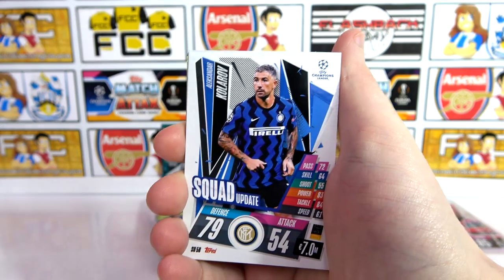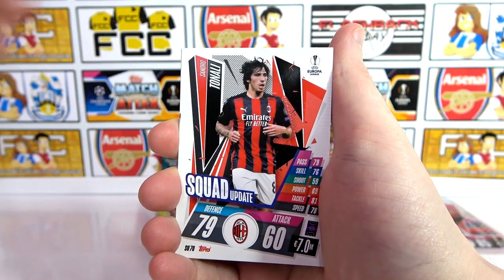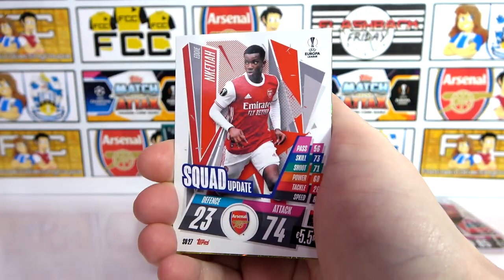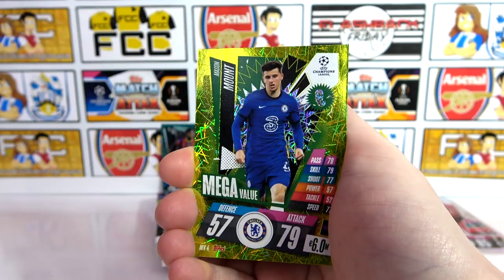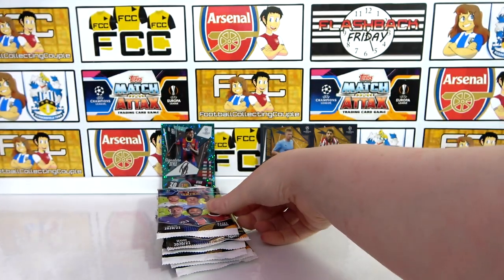So we have a Kunde, Kolarov, Douglas Costa, Tonali, a Felix Action, Eddie and Ketya Squad Update — nice to see them in here — and it is just a Mount Mega Value. So not a 100 Club. Looks like we're on a Mega Value run again.